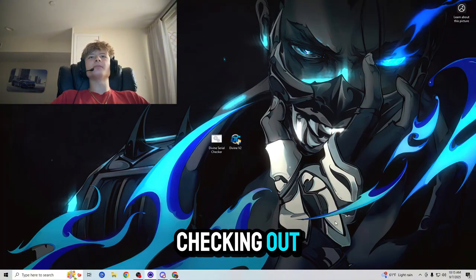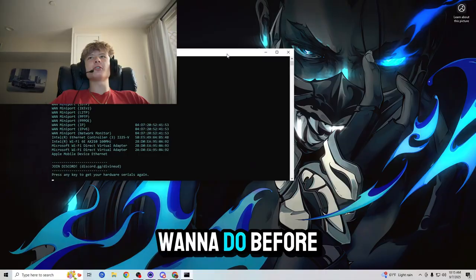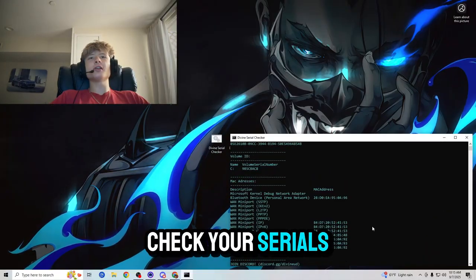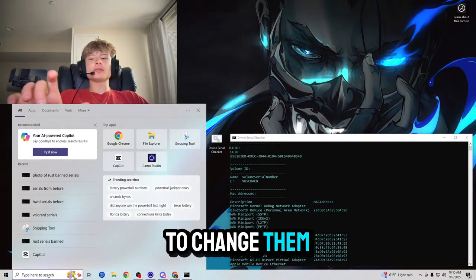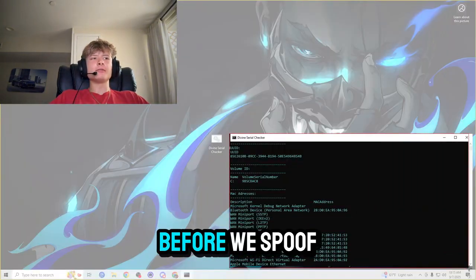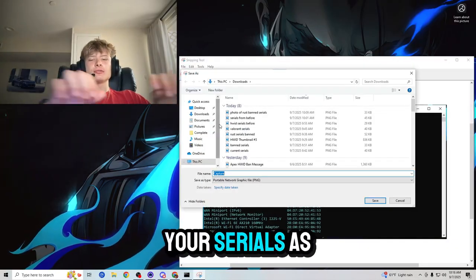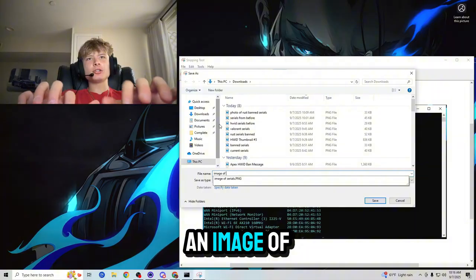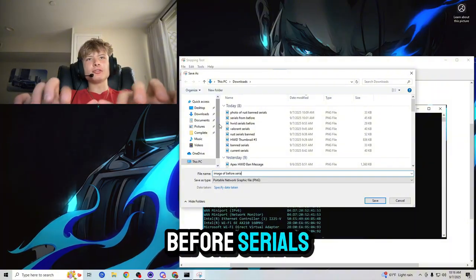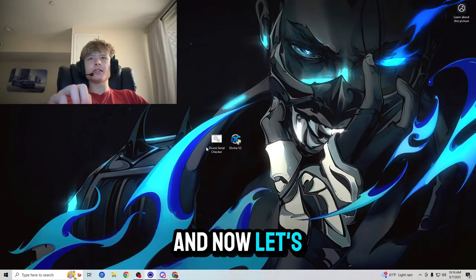Now let's actually start spoofing our computers. The first thing you want to do before you spoof is check your serials, because we have to change them and we need to see if they actually change. The only way to do that is by taking a photo before we spoof, so save your serials as an image of 'before serials.' Then exit out of the serial checker.